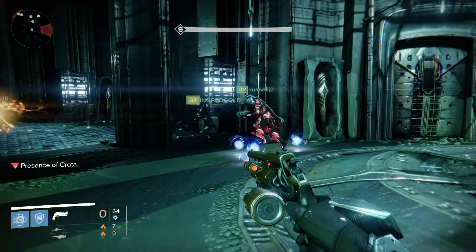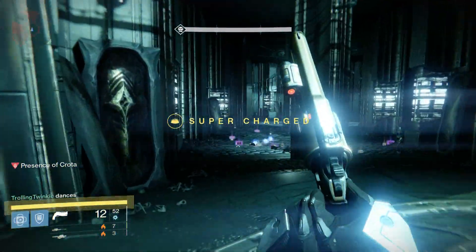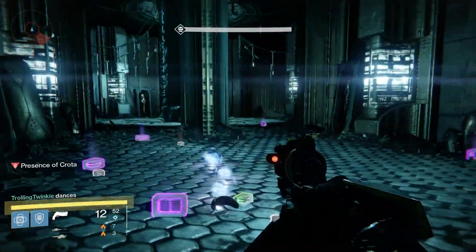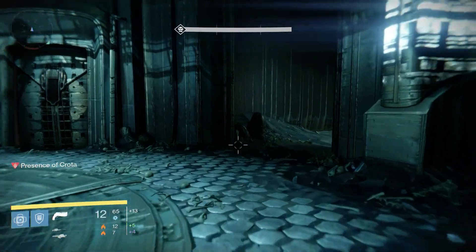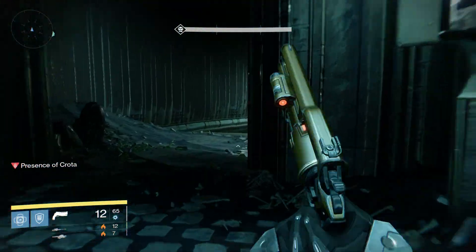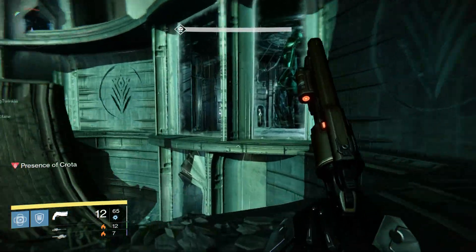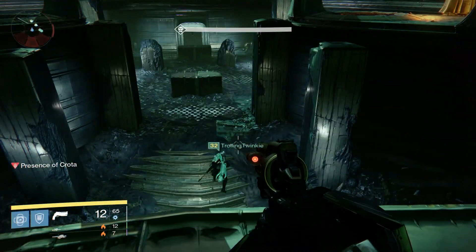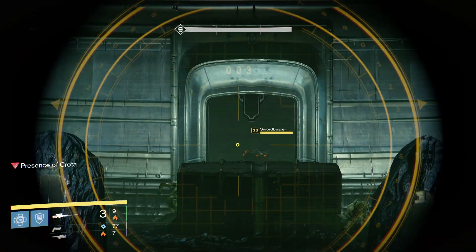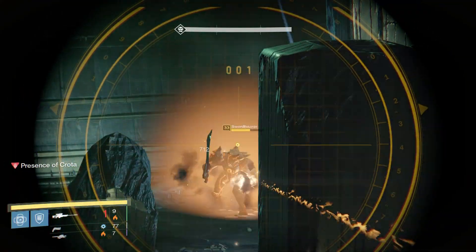This is where I switch weapons to my Yellow Horn. I pick up ammo for the Yellow Horn and grab orbs on the way out the door. Before we go out the door, we have a count — usually a three count — and when they say three, everyone's out the doors on both sides at the same time and we all head to the middle. We have two people go down below, and then everybody else DPS's the sword bearer from up top in the middle.